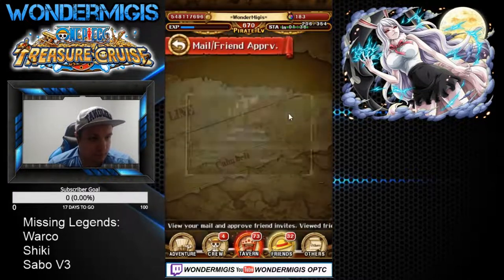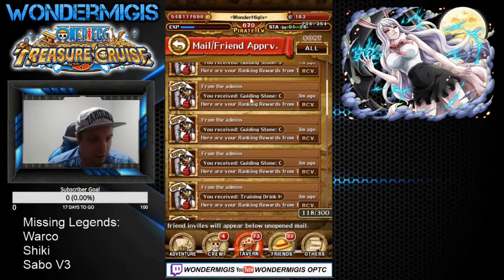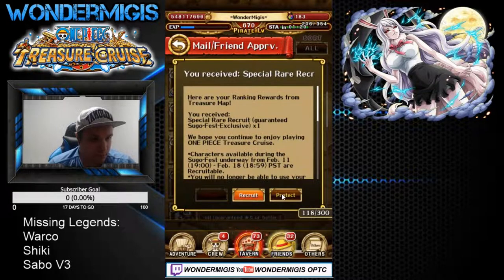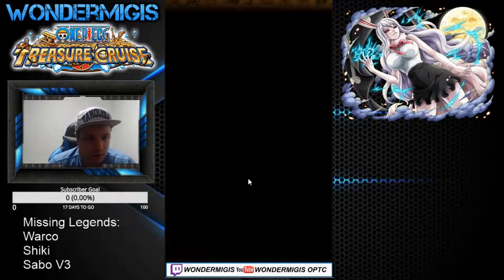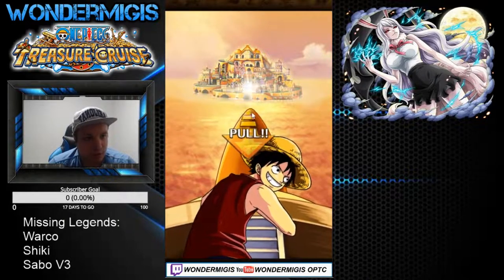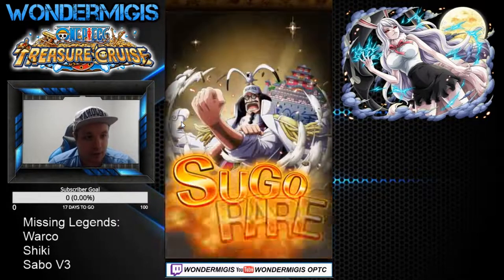I'll just get down to the rare recruits — I'm not gonna open these right now. Looking up on screen, all the legends that I'm missing are Warko, Shiki, and the V3 Sabo. We got two pulls, so let's go. If I get Warko, I'm gonna be so happy.